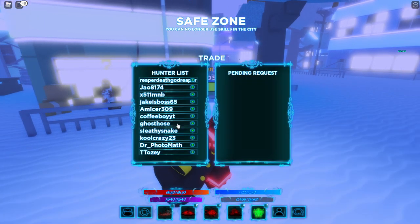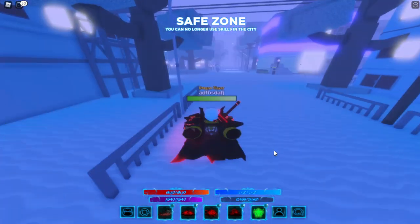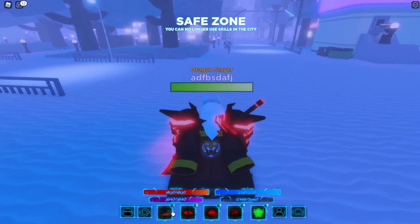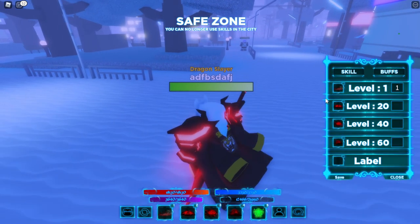For this button, it's the trade button. You can request trades from other people or accept trades from other people. For your skills — when you're first starting the game, you won't have them. To access them, press K. You can get different skills at different levels, bind them to a key bind, and then press save.